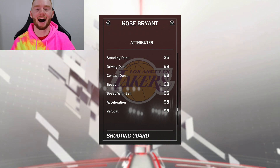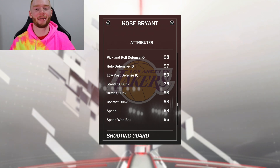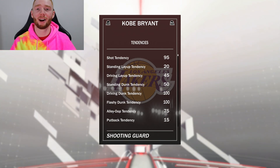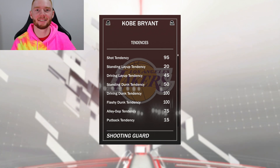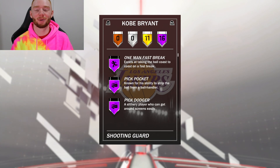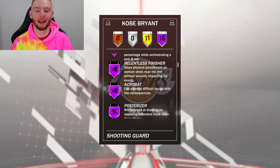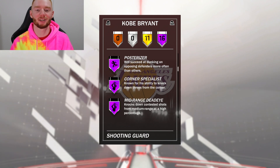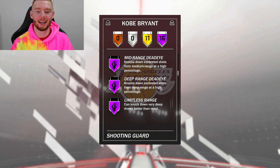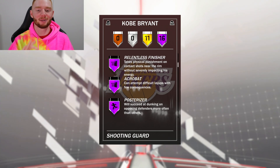Kobe always has crazy dunk animations and the attributes don't let it down — 98 driving dunk, 98 contact, 98 speed, 95 speed with ball, 98 acceleration, 98 vertical, 98 stamina. There's 100 driving dunk and flashy dunk tendencies, 99 across the board for system proficiencies. The crazy part is he has 16 Hall of Fame badges including one-man fast break, pocket pick, dodger, defensive stopper, pick-and-roll maestro, relentless finisher, acrobat, posterizer, corner specialist, mid-range dead eye, deep range dead eye, limitless range, difficult shots, tireless scorer, catch and shoot, and lob city finisher.